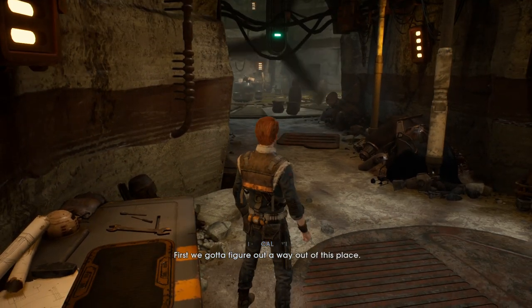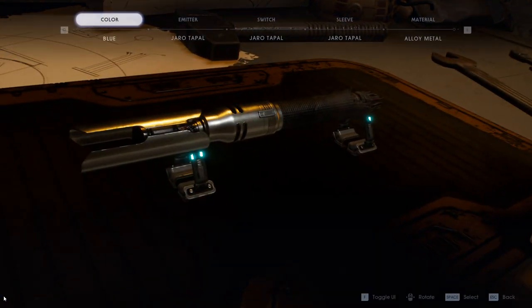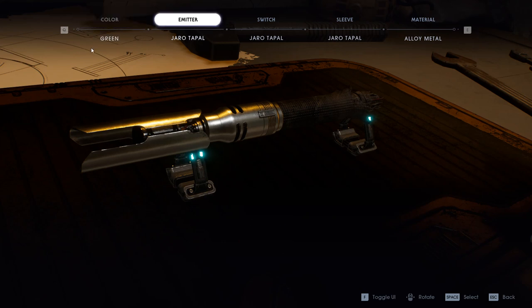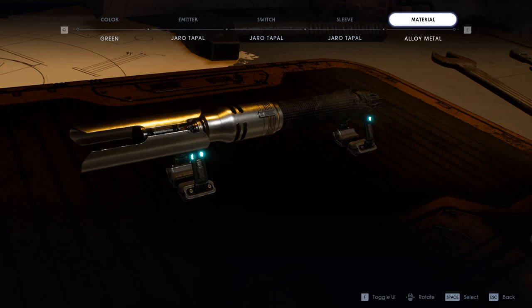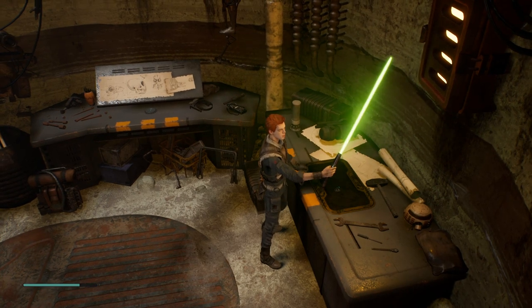First we gotta figure out a way out of this place. Customize lightsaber? Really? How so — color blue? Can I? We want the UI. I don't think we can customize it though. I can go with green or blue. Emitter, switch, sleeve — wow, okay, we're ready to mix things up here. It's gonna be green now. It's a brand new one now — totally different.